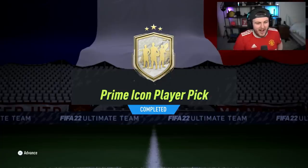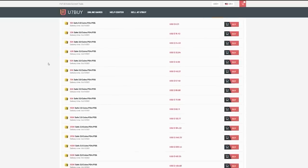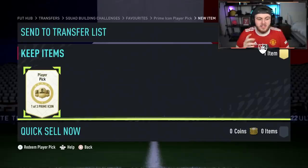EA has dropped a prime icon player pick — let's open up some of these and see if we can get some decent prime icons. For cheap, fast and reliable FUT coins, check out u7buy.com — there is a link in the description. Use the code heybird to get yourself a discount on all of your orders.